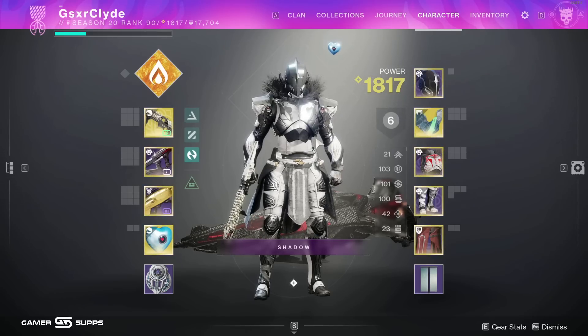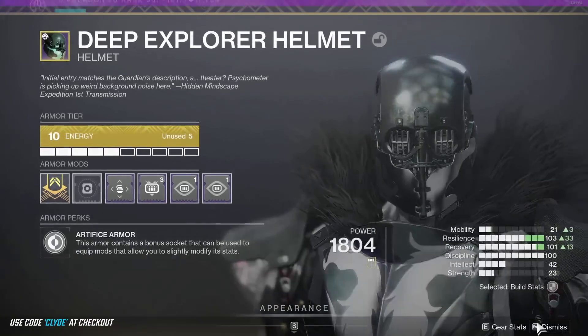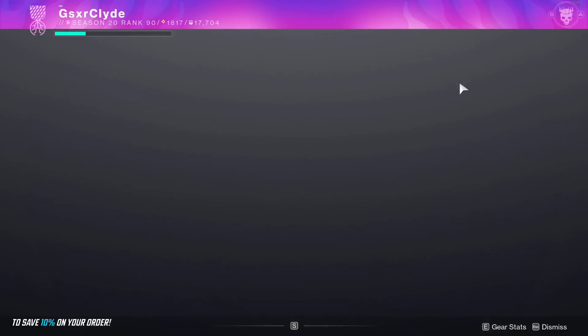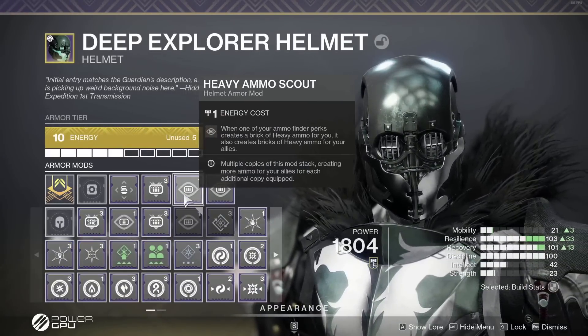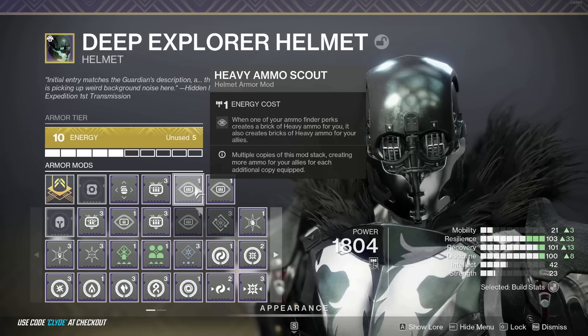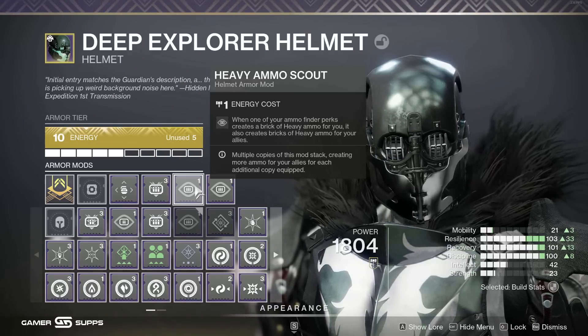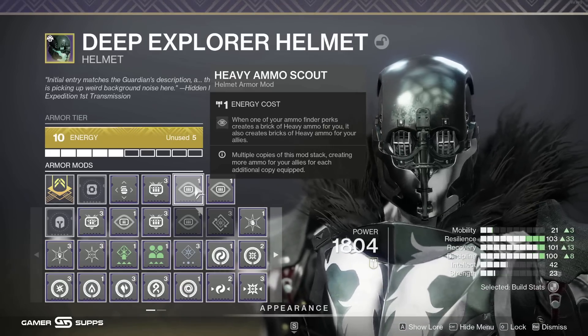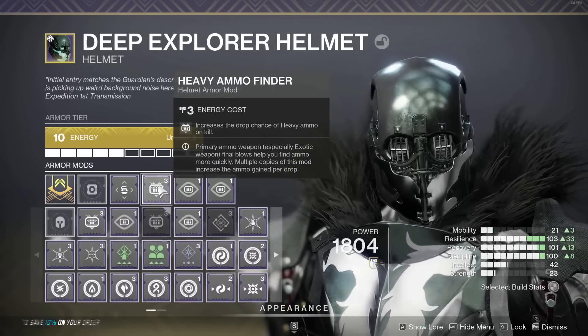Something you should pay attention to in your raid loadouts is a swap helmet - it's not what I run all the time, just something I can swap to. If you run Heavy Ammo Finder and double Heavy Ammo Scout, when one of your heavy ammo finder perks creates a heavy brick it also creates one for your allies. Multiple copies of this mod stack, creating more ammo for your allies.